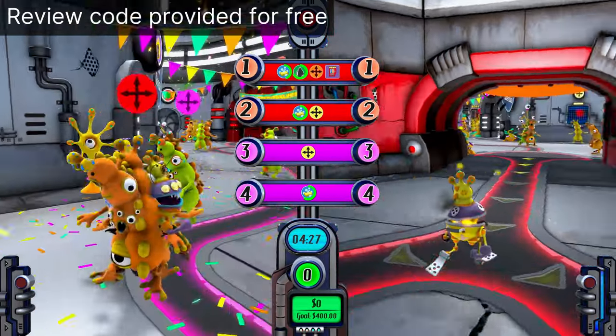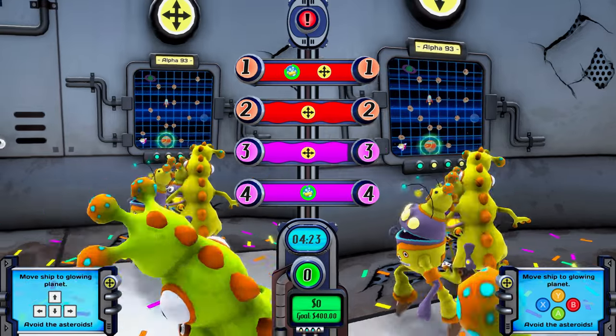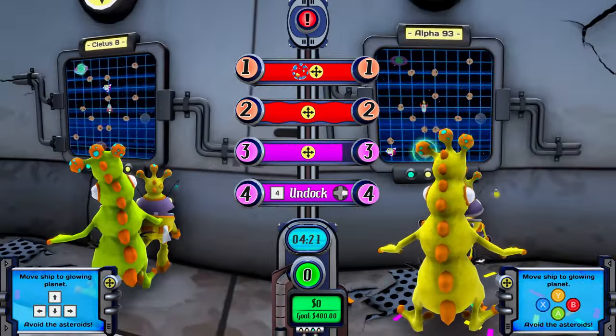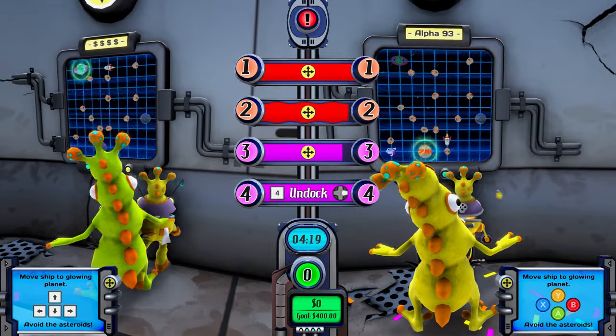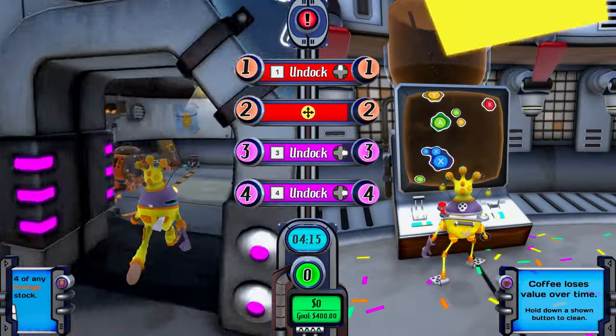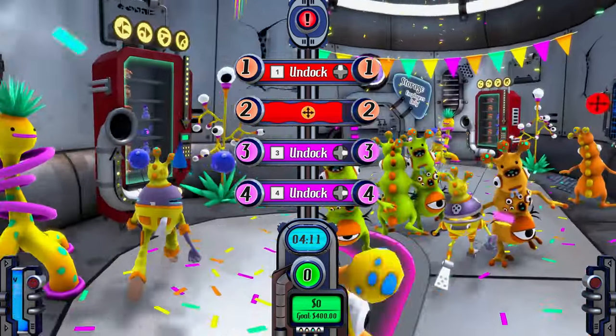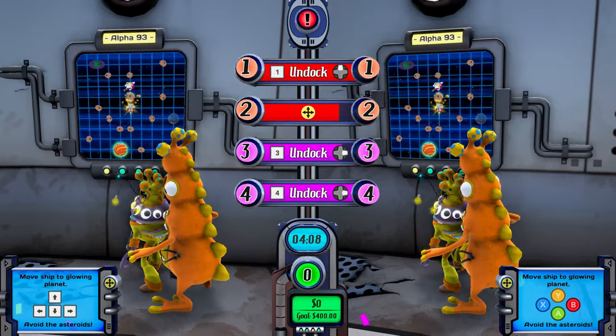Cosmos's Quickstop is a co-op game where you play frantic mini-games to help customers at your uncle's space gas station. It's pretty good — it reminds me of Overcooked or Cook Serve Delicious. It's a little different since a lot of communication is required but not a lot of teamwork; you'll be doing your own tasks.